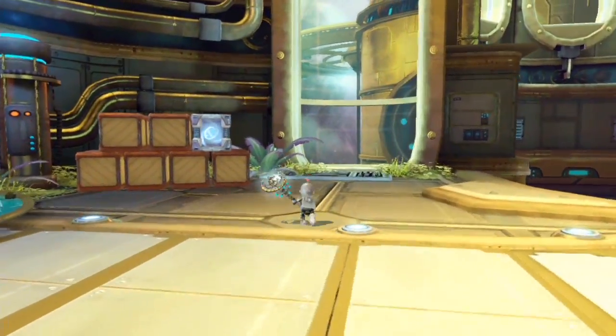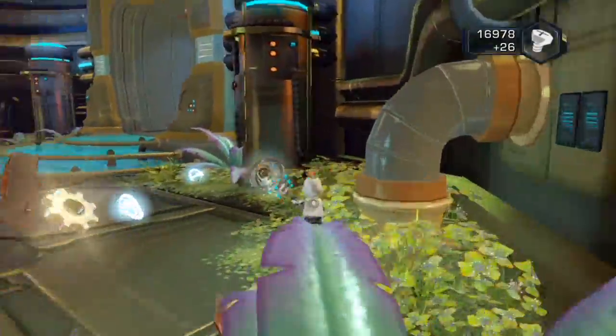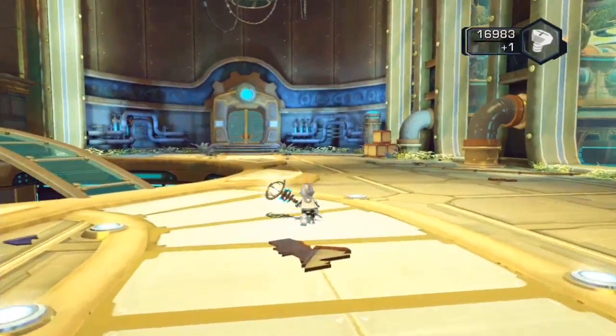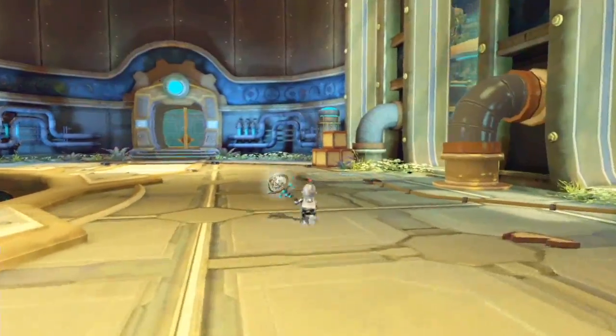What's up guys, this is KHT Limited and today I have another episode of Ratchet and Clank: A Crack in Time. Last time we basically used Clank, went into our head and met our father. Stuff happened and now we have this time scepter — Clank's pissed.